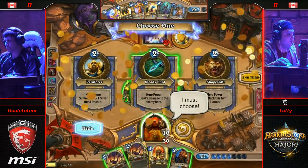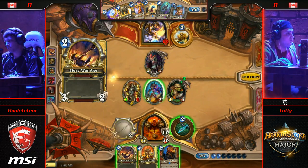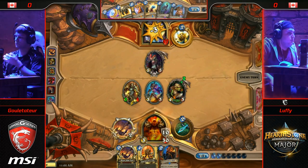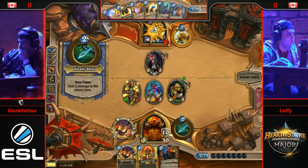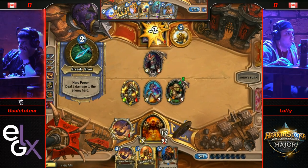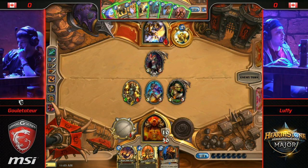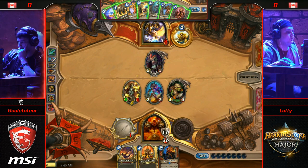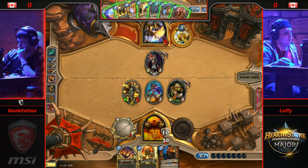But here it's just strictly extra damage. That's going to be Luffy — we're going face. That is scary if you're in Gulettatur's position because I think he was completely fine with them trading the Silvanus — that really goes along with his plan of making a drawn-out game and getting to the stage where he can N'Zoth for the game. But now, Ragnaros Lightlord — he could coin it out, but it's not guaranteed to heal you, and if it doesn't heal you, you would lose instantly.